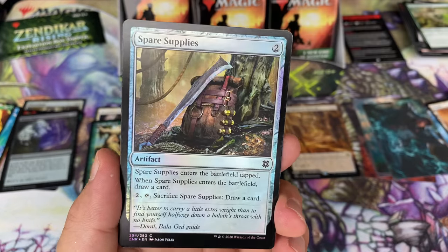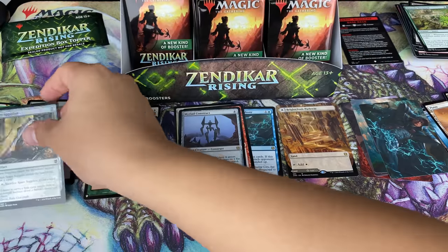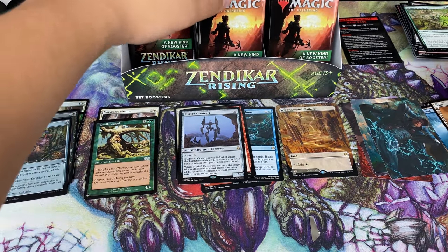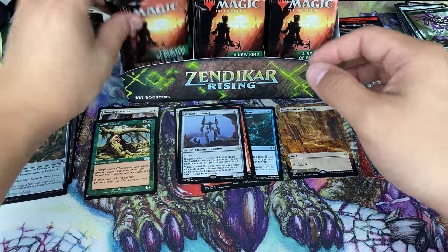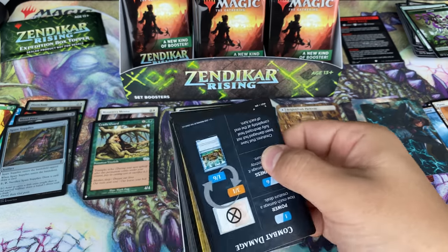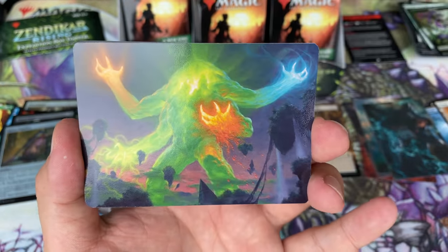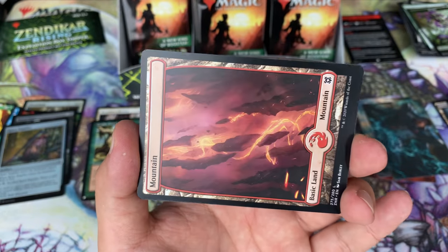Our rare and a foil Spare Supplies, and a plant token. Keep going. Onto the next — oh, Omnath! Omnath daddy. The most expensive showcase mythic right now is Omnath, in case you're wondering — in case you're like, what is the one card I need to pull to get my value? That would be the card right this moment.